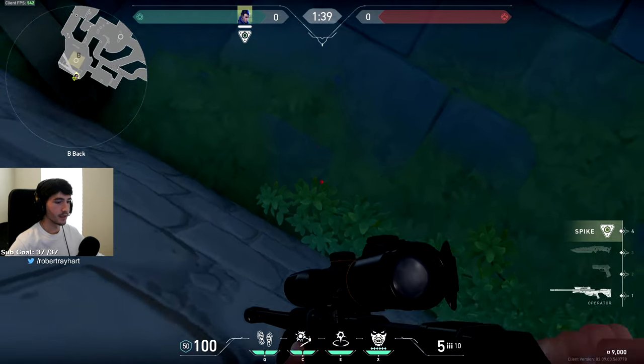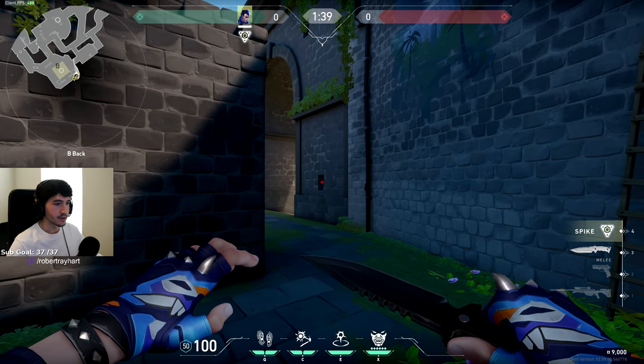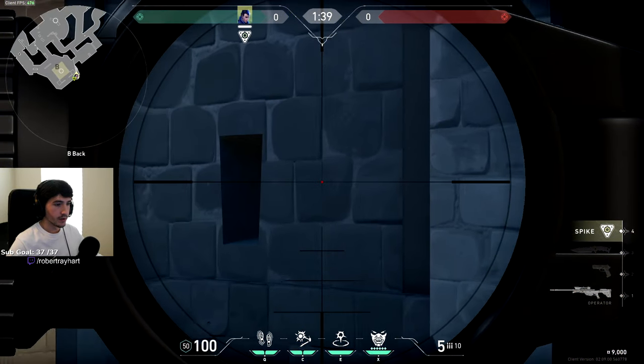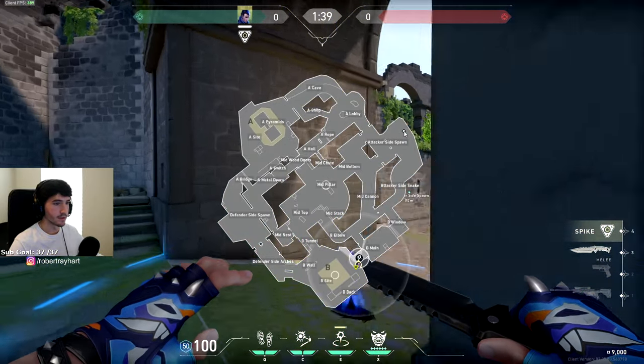There's another lineup around the same spot. Line yourself up with this brick and grass, and then instead of aiming at the center of the window, you're going to aim right at this brick in between the window and the wall here. It's going to get you from B main all the way into their spawn.